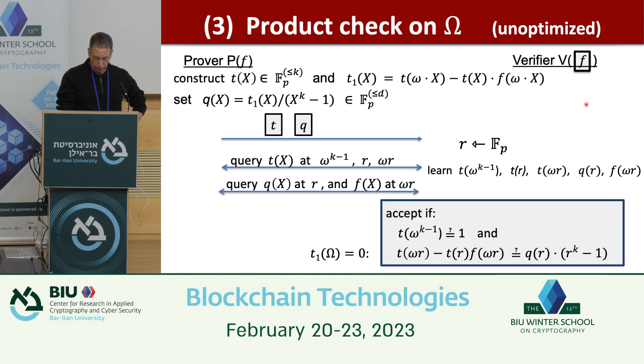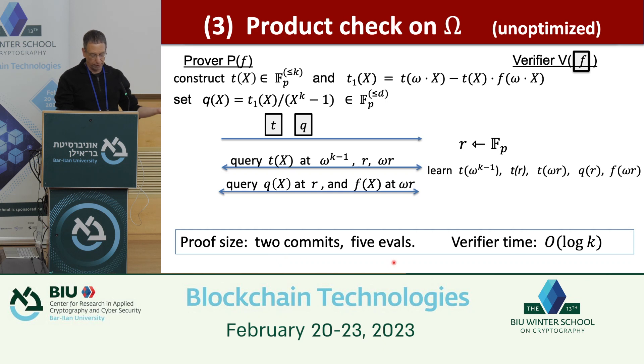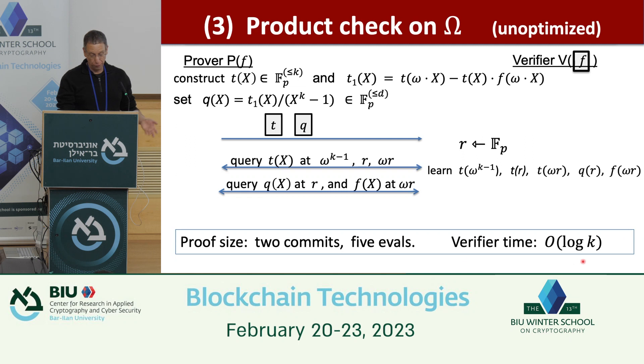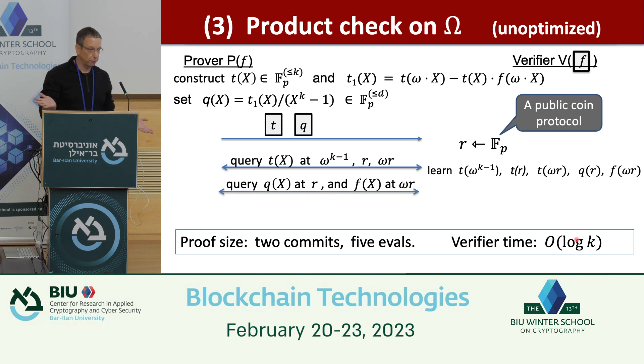With a constant-size polynomial commitment scheme like KZG, this gives a constant-size proof that the product check holds. It's remarkable: I can prove that a huge-degree polynomial satisfies this product formula using just two commitments and five openings — a constant-size proof. The protocol is public-coin, so it can be made non-interactive via Fiat-Shamir.